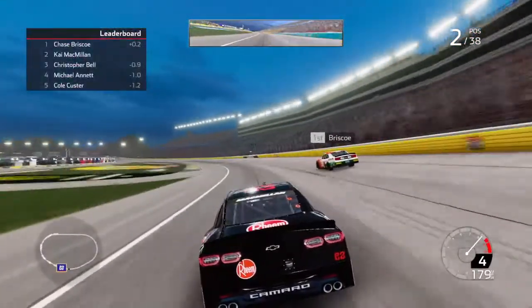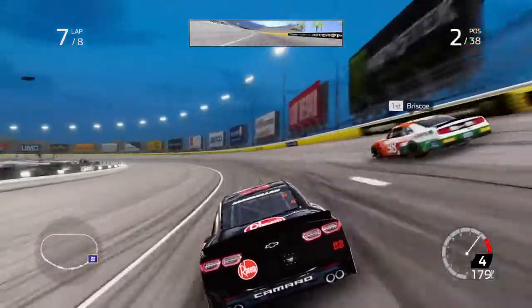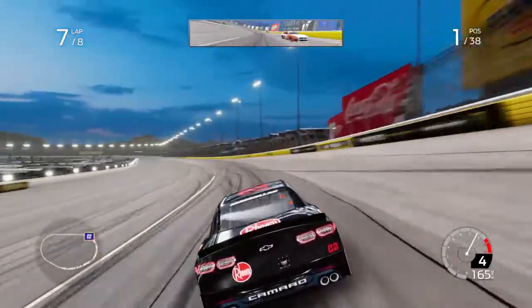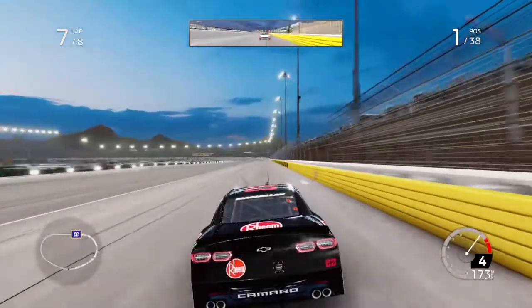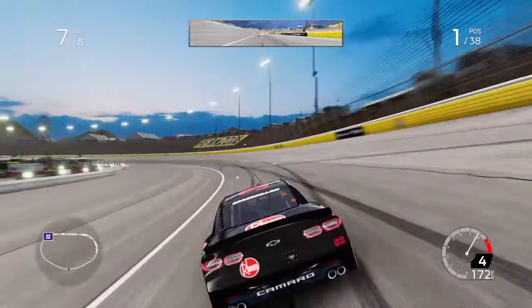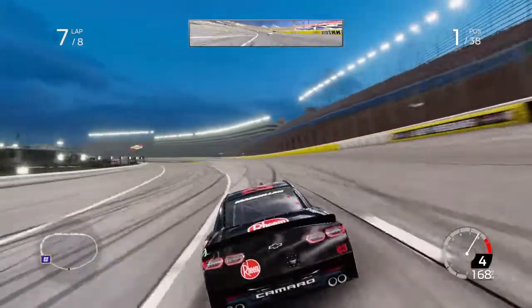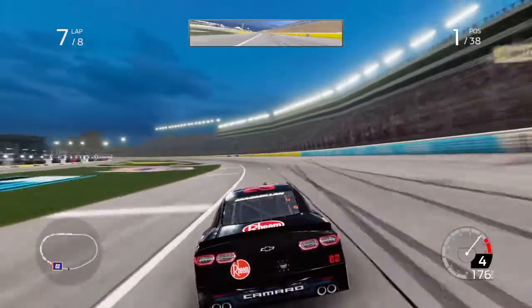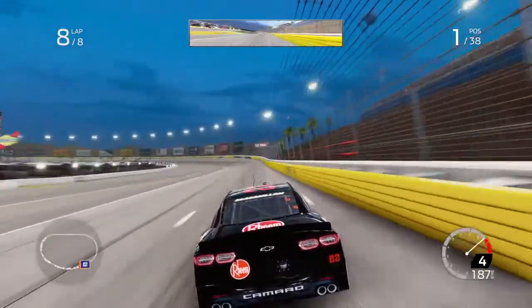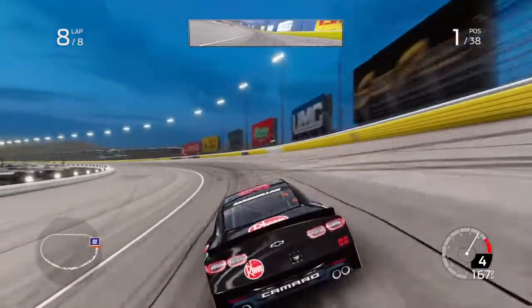We're right behind Briscoe. Two laps to go and Briscoe is right here - he has lost all of his speed somehow. We're just going to take the lead and pull in front of him. We have taken the lead here on lap 7 of 8 with two laps to go. We're getting close to one lap and we're kind of getting loose in the corners - you can see the car sliding.